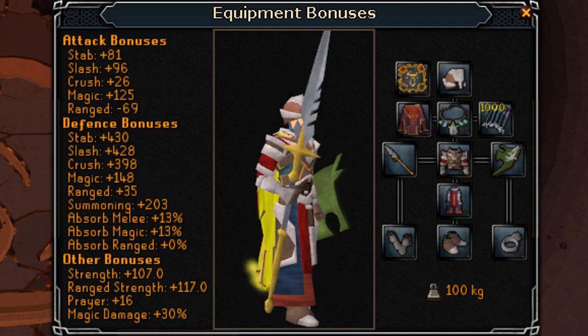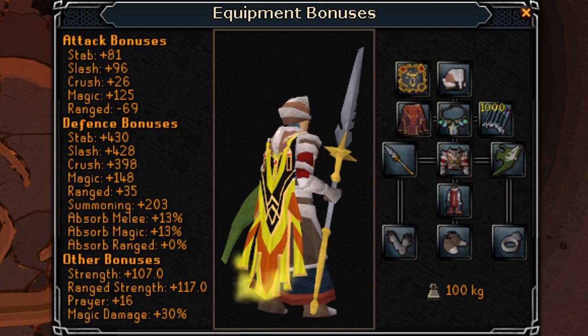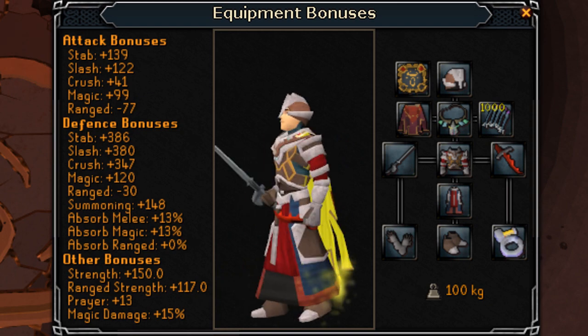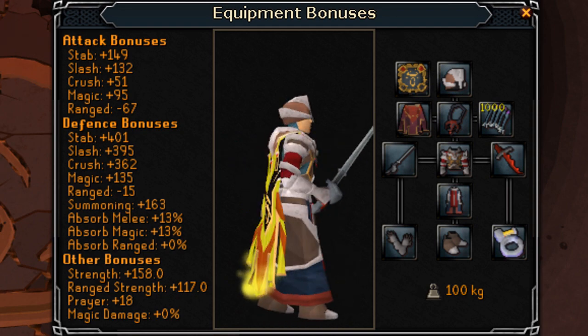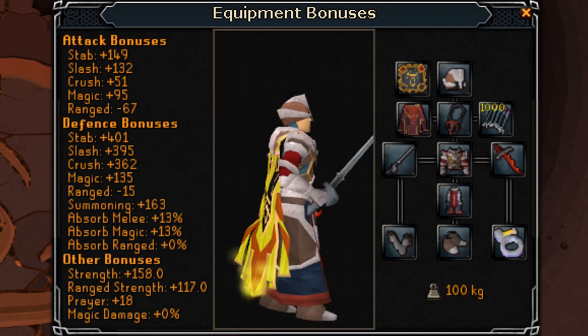They also give great offensive bonuses. Each piece of the armor gives 3% damage bonus for every combat style, so you get a total of 15% damage bonus for wearing an entire set. In Castle Wars, as long as you're wearing four pieces of hybrid armor, you'll get the full damage bonus, because you can't wear the helms in Castle Wars.